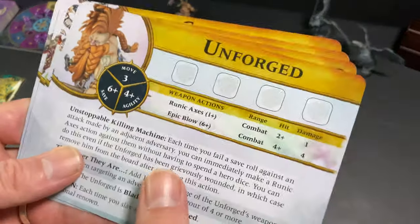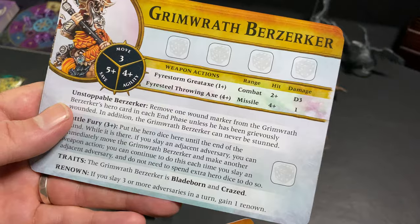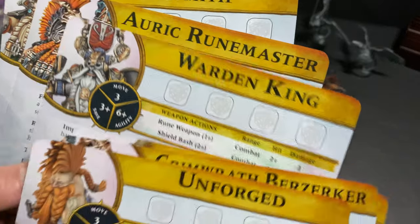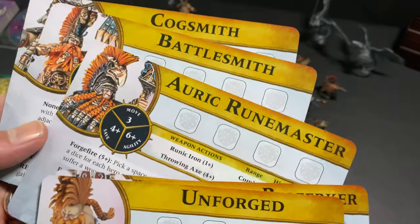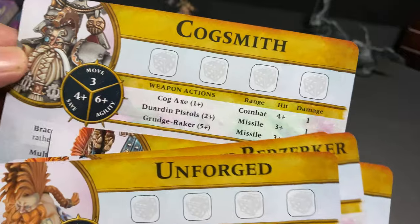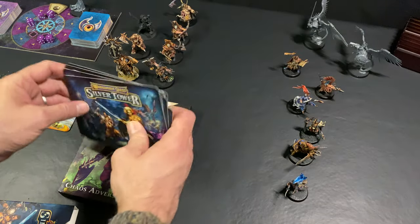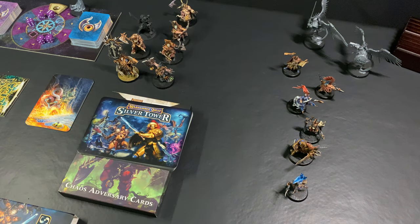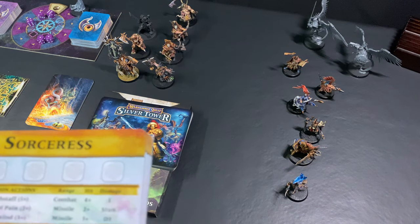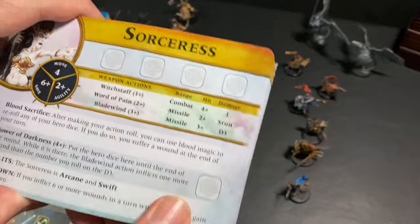Then we have our dwarves: the Unforged, the Grimwrath Berserker, the Runelord, the Warden King, the Auric Runemaster, the Battlesmith, and the Cogsmith — kind of like steampunk dwarves. I actually don't know too much about Age of Sigmar lore; most of the information I know is just from playing Silver Tower and Hammerhall and doing some reading on a few of the other models I've gotten.